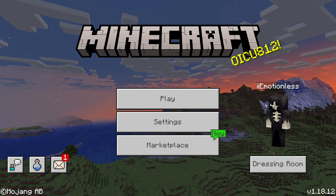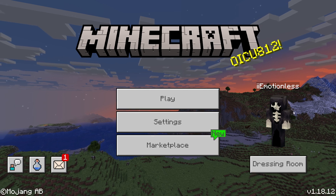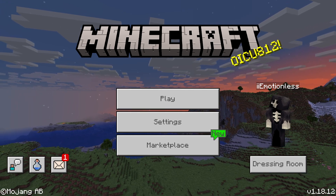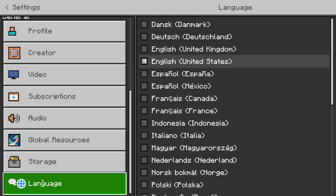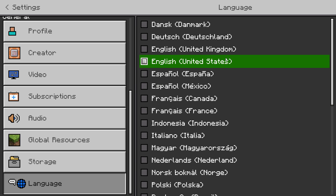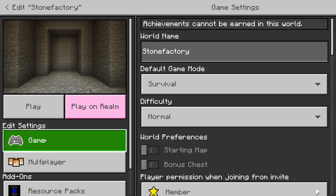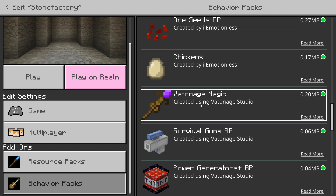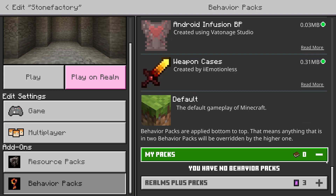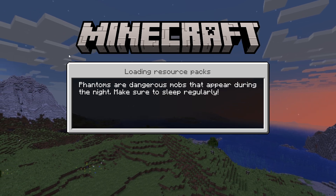Hey, what's up guys, it's Vatonage — welcome back to another Minecraft video. Today I'm showcasing my Stone Factory version 2 map. Before you play, make sure you go to your settings, go down to language, and turn on English United States. If it's on a different language, some of the features won't work. There's a bunch of stuff with just my add-ons, so let me join the world and I'll show you what's in it.